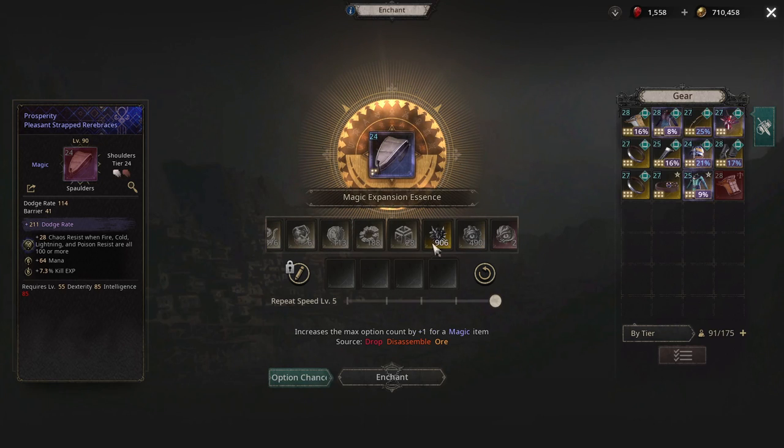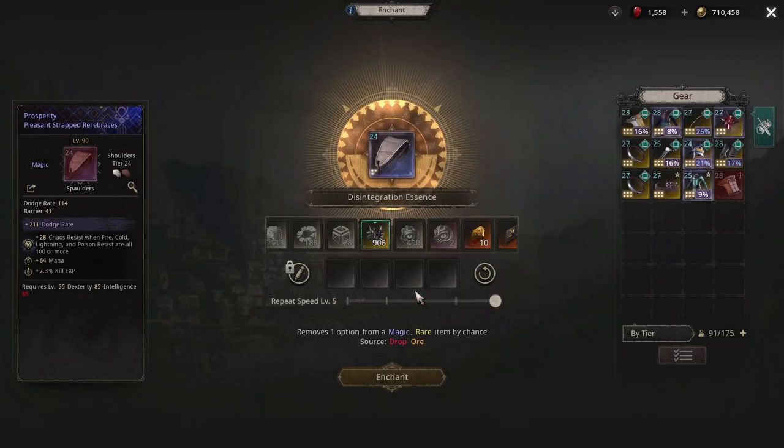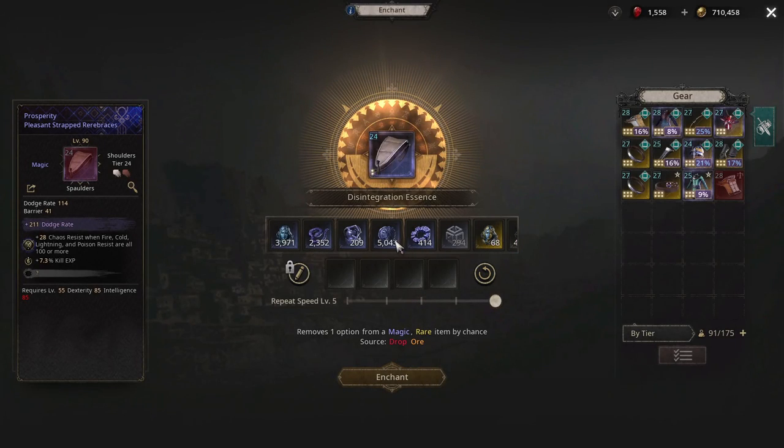That's a bad prefix, so in my opinion I would reroll this. Or you can gamble and use a head — it removes one of the options. The other option is to use a rare upgrade essence, but I wouldn't suggest that because you want your prefixes. Since we got a bad prefix, we're going to gamble, hit remove, and now it's gone. Go back and use magic and view essence.